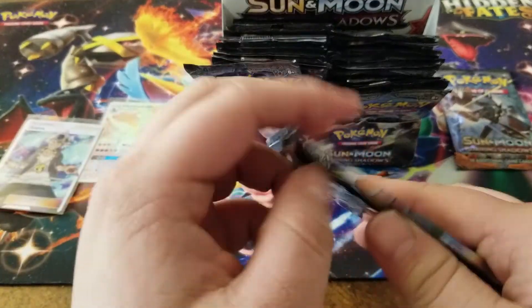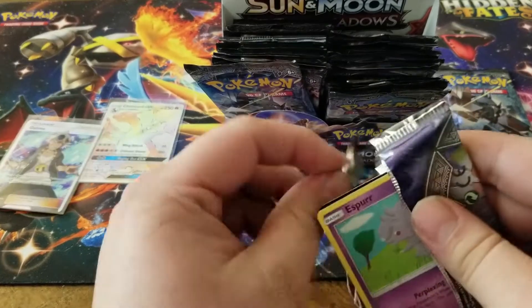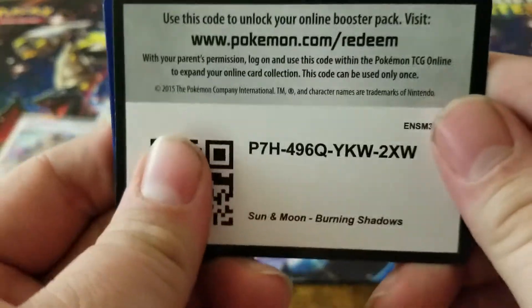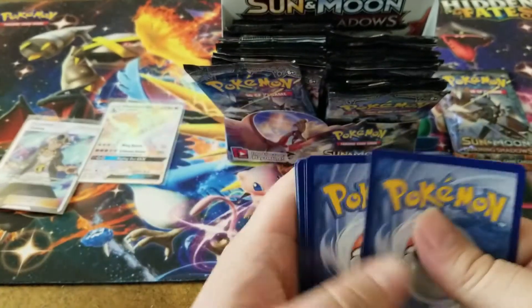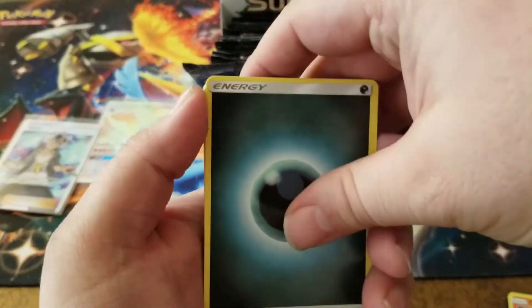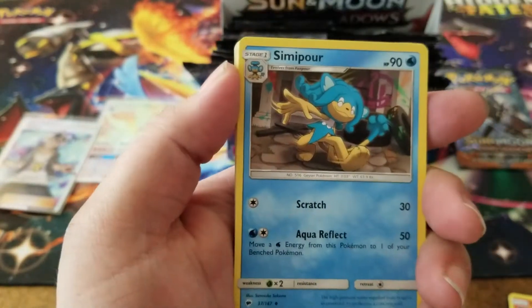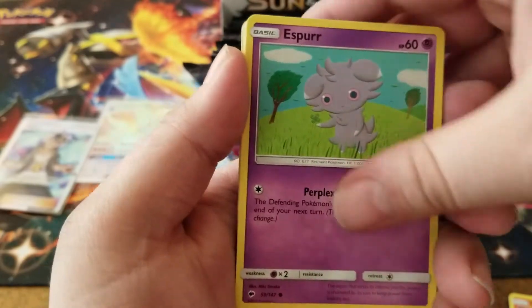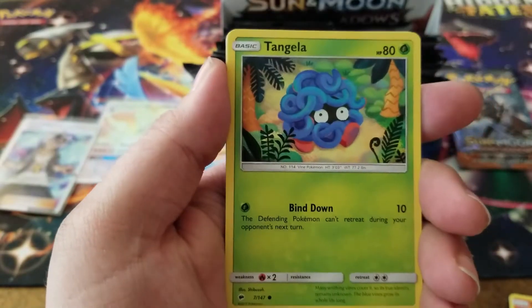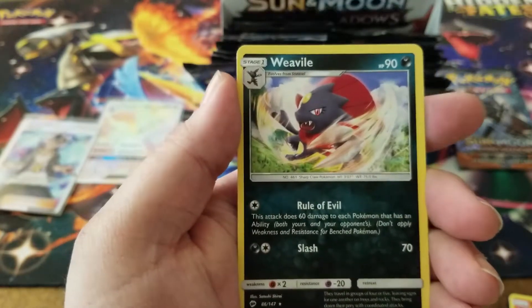I don't think I'll ever need to open another Burning Shadows booster box again after this - at least not for hunting. I've got two of the best chase cards. The shiny Charizard is on a whole other level, but Guzma has to be like a $25 card at least - he was a very highly played card back when that set was in rotation. We got a Slowking reverse holo and a Weavile for the rare.